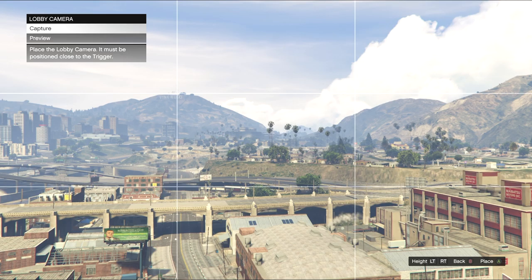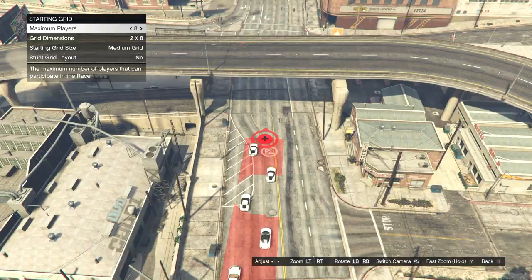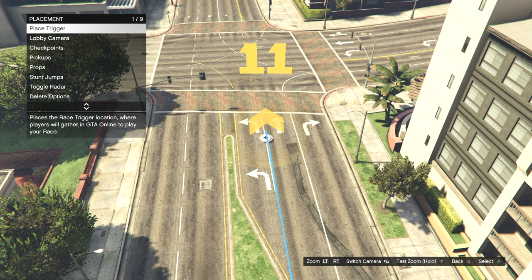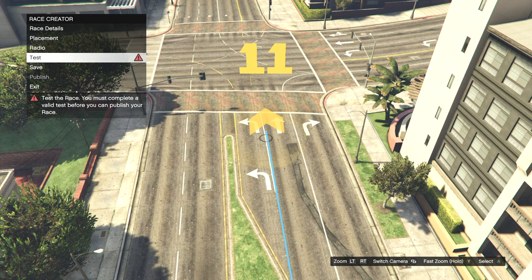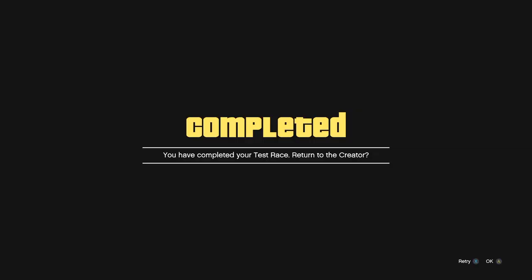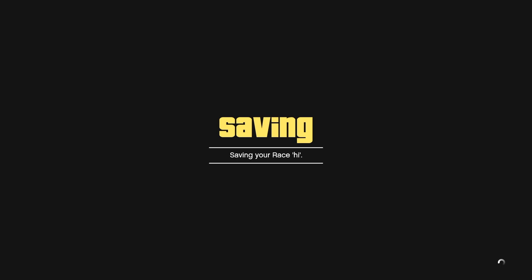Back out and go down to 'Checkpoints.' Begin setting your checkpoints — I recommend setting them to at least 0.8 to 1 mile long. Once all your checkpoints are placed, back out to the race creator tab, then click 'Test.' Complete the race — you don't have to do anything fancy. At the very end, a title screen will pop up; just click OK. Once it loads back up, save the racetrack, then press OK.